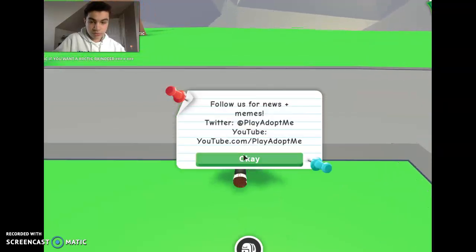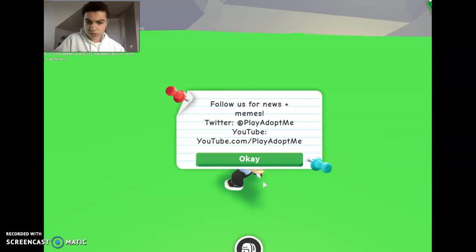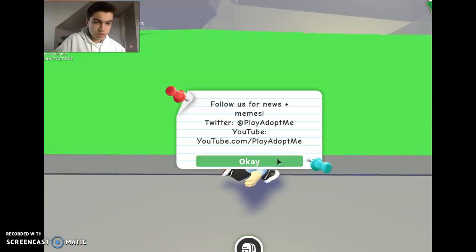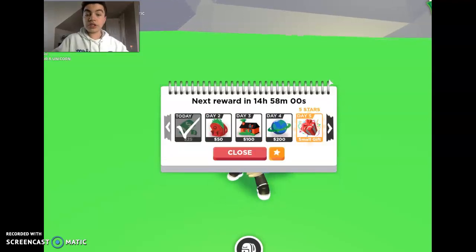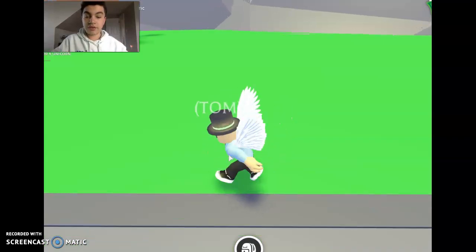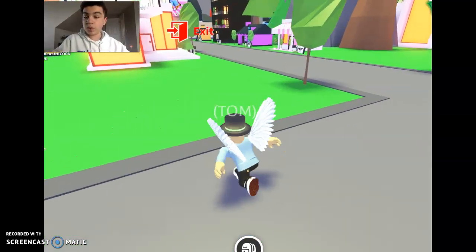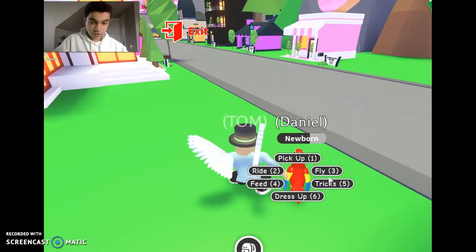So if you guys want this code, go here. I don't know where you enter codes — does anyone know? Wherever you enter codes, enter the code LEGENDARYPARROT25, all capitals and then 25. That will give you the legendary parrot that you can ride.